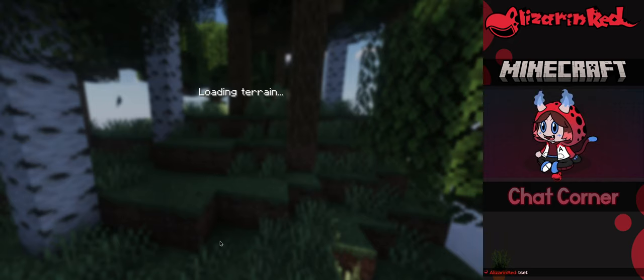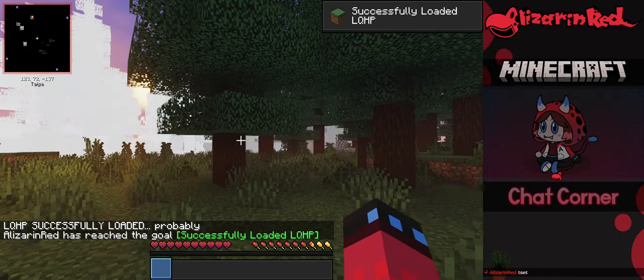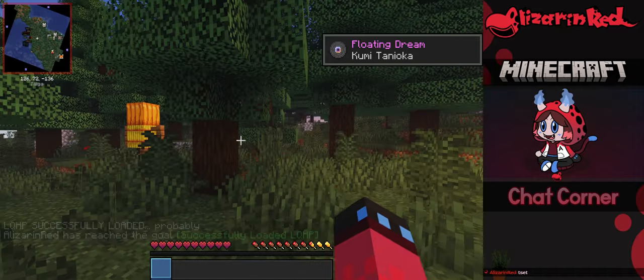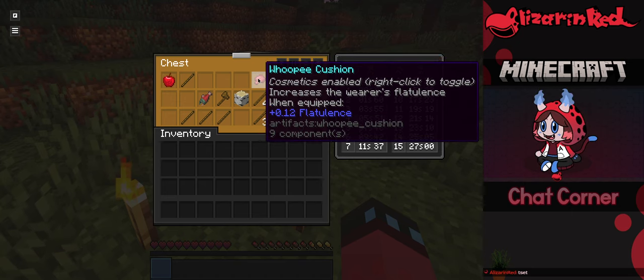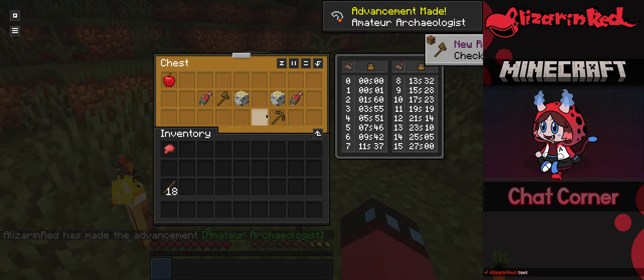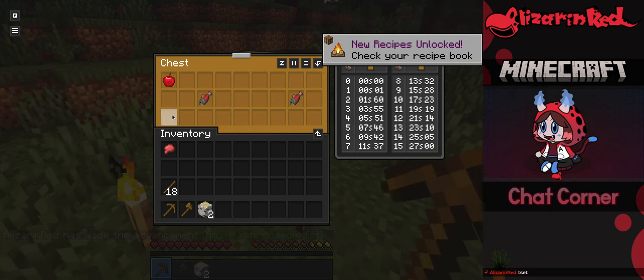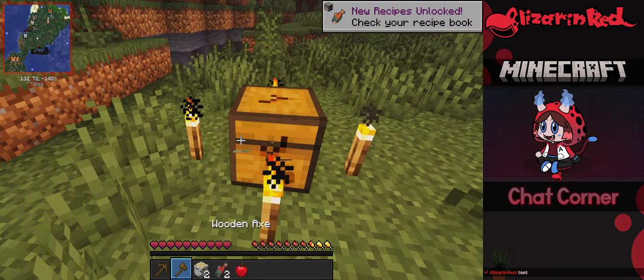Here we go — loading terrain. Hopefully it shouldn't be lagging too much on my end. Let's let it load in. Alright, we got a bonus chest, a whoopee cushion, some sticks, and a pickaxe. Let me know if certain things are a little too loud — I'm probably going to lower the volume on some stuff.